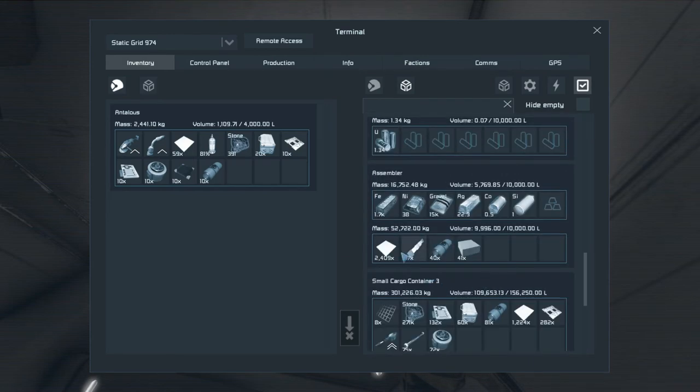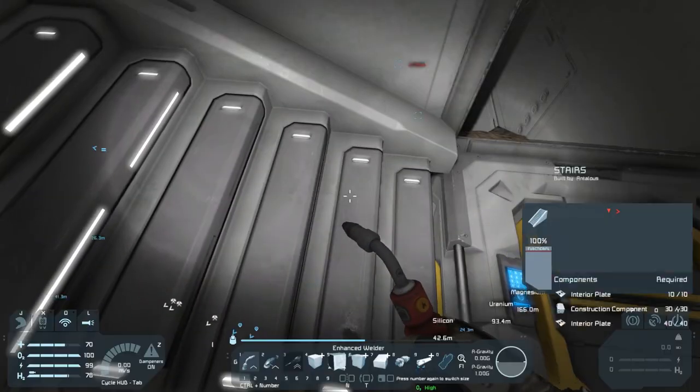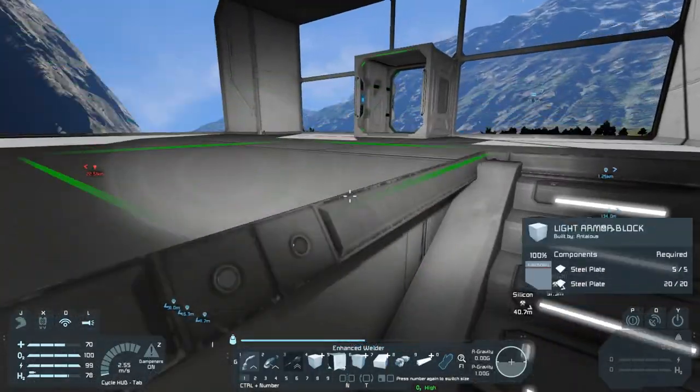A lot more steel plates. That's the assembler, right? I don't really need anything else to get started building — this will let us design it out.